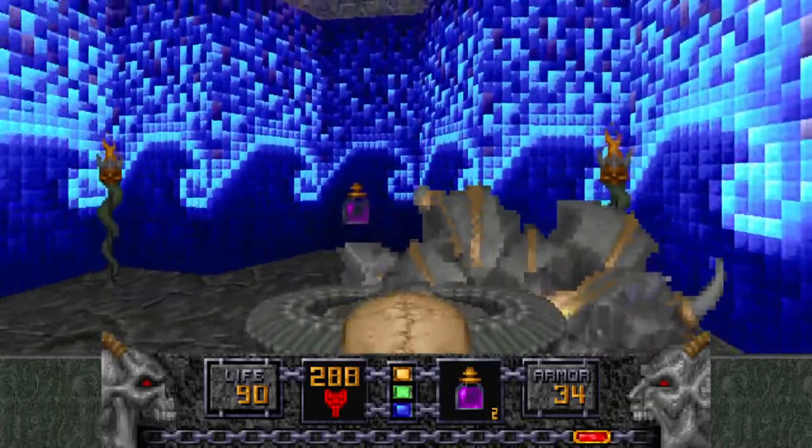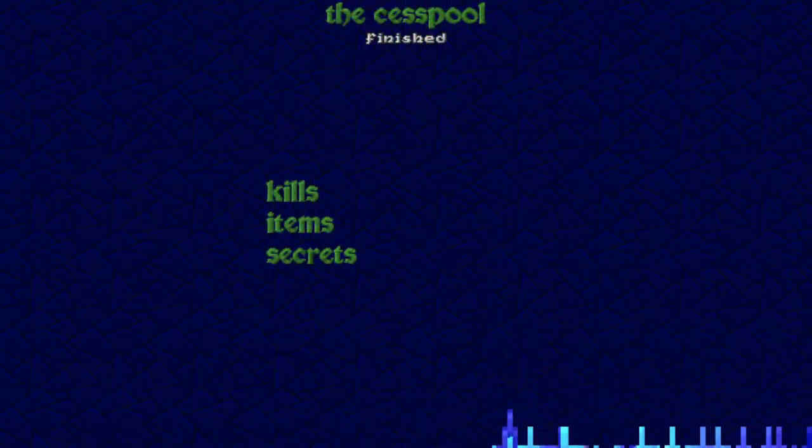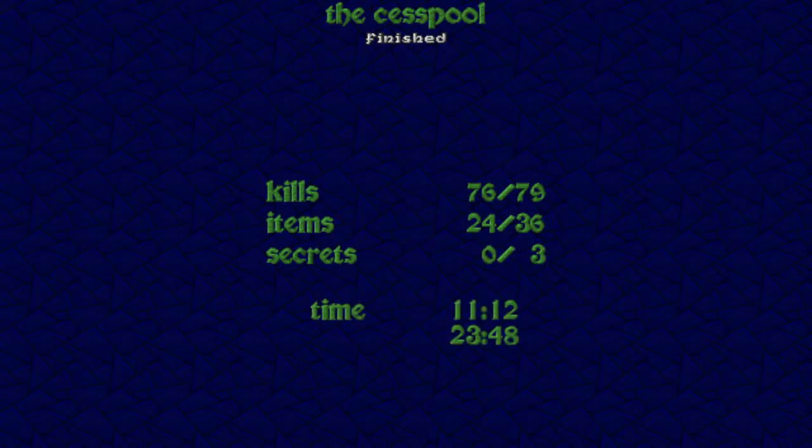You would come in here and go, yay, I finished it — except there's an iron lich. Let's fight it. And then you walk in here and the level finishes. A bit of an awkward ending there. But that was the Cesspool — thank you very much for watching and I will see you next time. Bye.